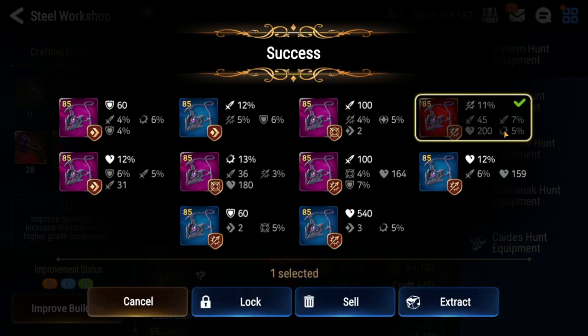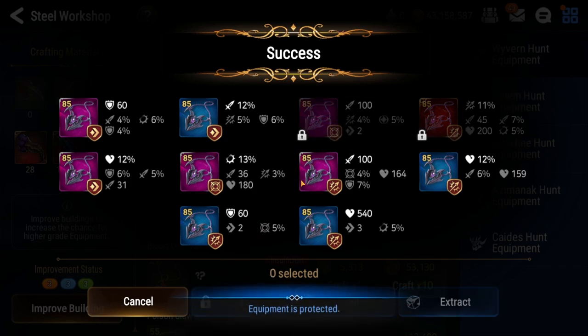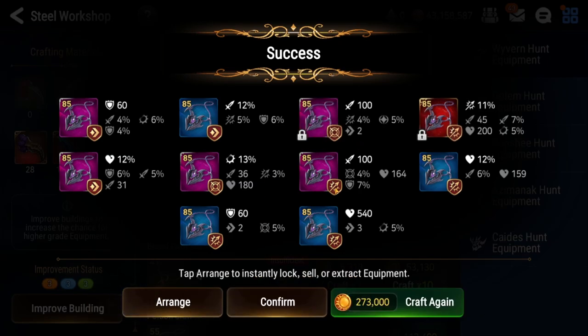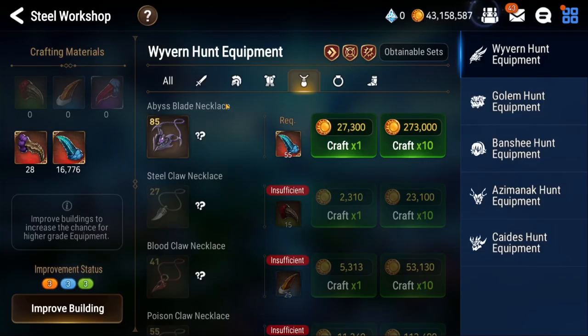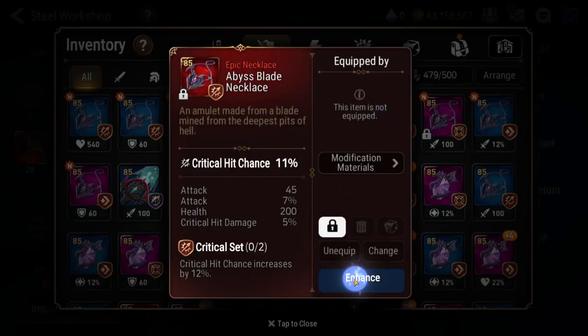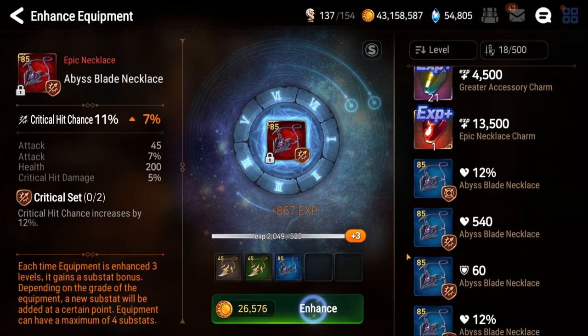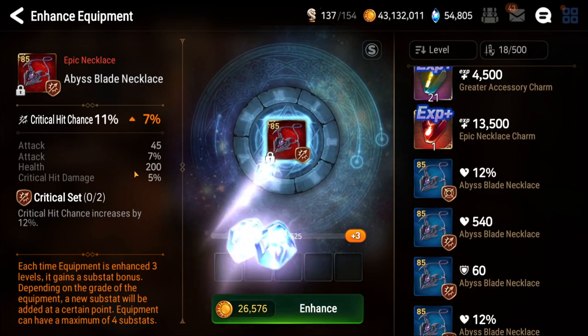I'm gonna keep this piece because it has crit damage and attack on a crit chance necklace on a crit set — it could be nice if it high rolls into attack or crit damage. Anything with two speed or more on a purple piece I'm gonna test. What I do is I always use the fodder gears, go for the plus three, and see what you get.